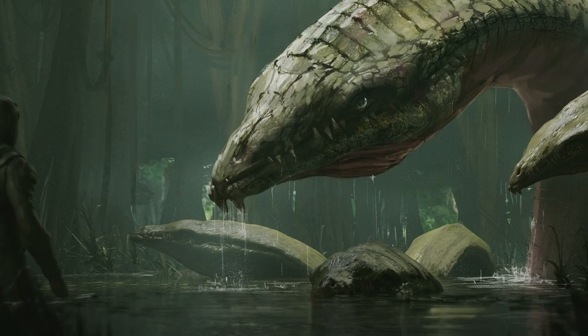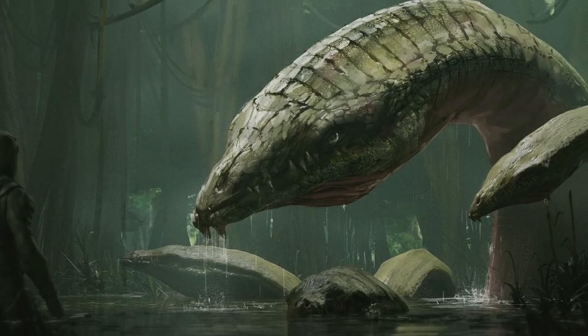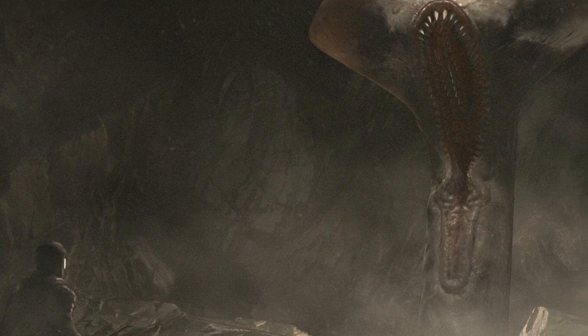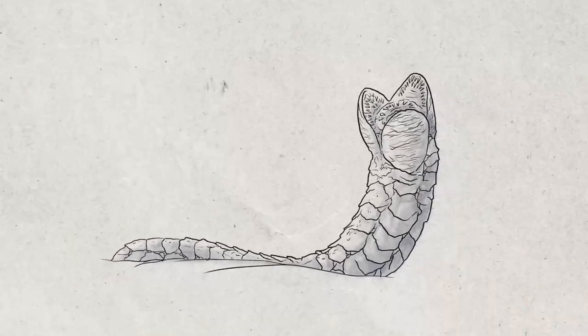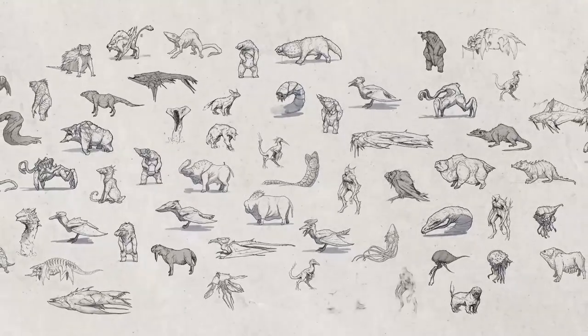They also mentioned that the Valachar will have variants native to different biomes, showcasing concept art of both the jungle and cave variants. They ended the presentation showcasing early concept art of a series of creatures they're working on to flesh out the fauna of the verse.